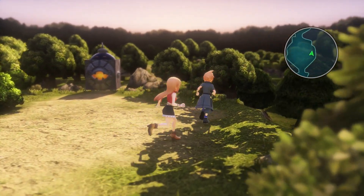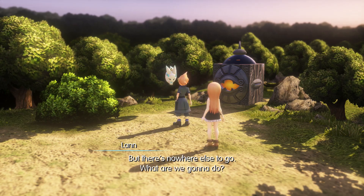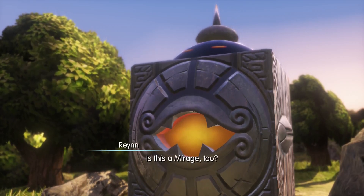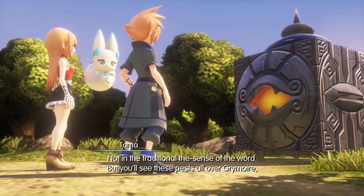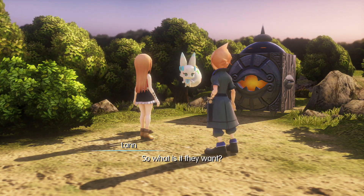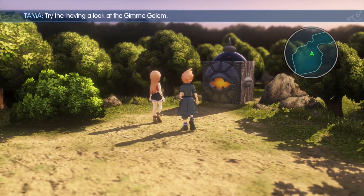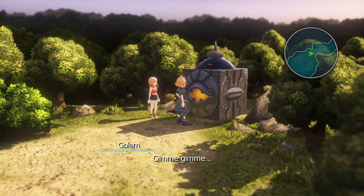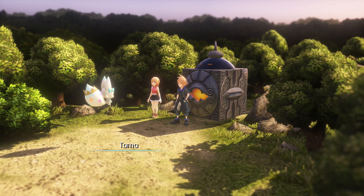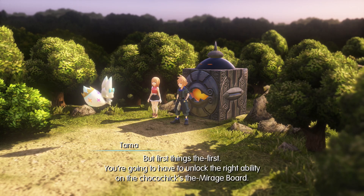We'll stay big for now. What is this? A dead end, and there's nowhere else to go. Never fear — look closely. This may appear to be a wall but it's actually a Gimme Golem. Is this a mirage too? Not in the traditional sense, but you'll see these pests all over Grimoire. Unless you give them what they want, they'll block the way. You have to examine it first. Gimme gimme — you see a Luster Leaf reflected in its eye. The Choco Chick you just imprisoned ought to be able to track down what we need, but first you'll need to unlock the right ability on its mirage board.